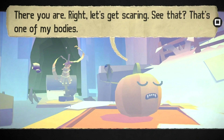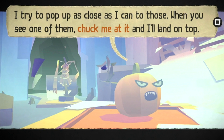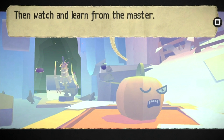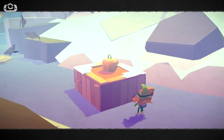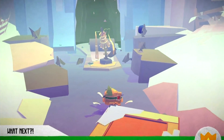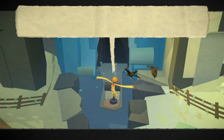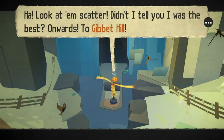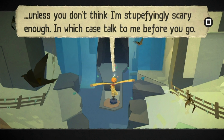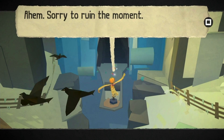The pumpkin scarecrow says: 'There you are - alright let's get scaring. See that? That's one of my bodies. I try to pop up as close as I can to those - when you see one of them, chuck me at it and I'll land on top. Then watch and learn from the master.' The pumpkin then demonstrates scaring birds and says: 'Didn't I tell you I was the best? Onwards to Gibbet Hill - unless you don't think I'm stupefyingly scary enough, in which case talk to me before you go in.'